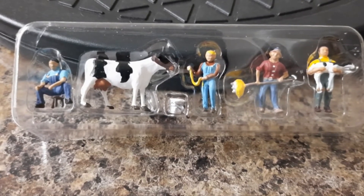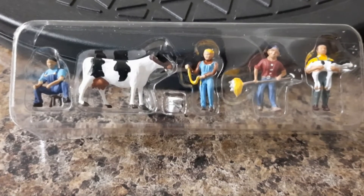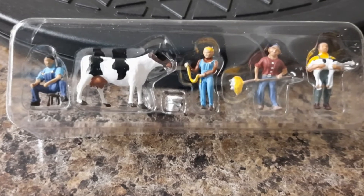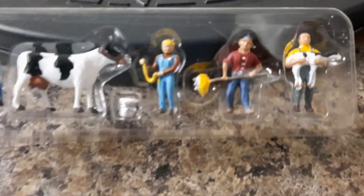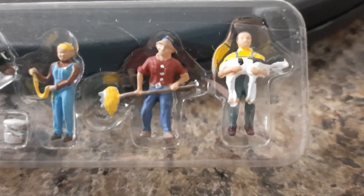Pack seven — if you're going to buy it individually it costs you £9.13. You get six items: a man holding a young calf,